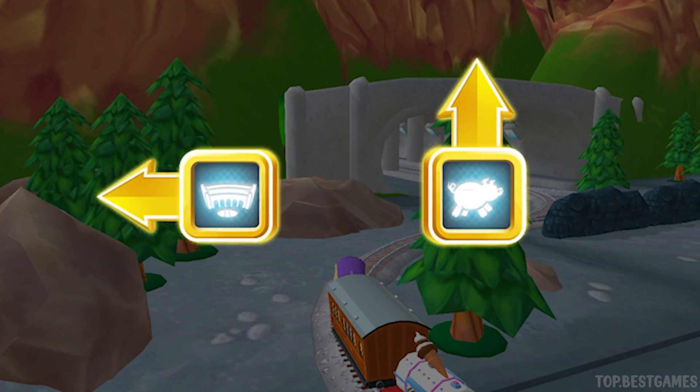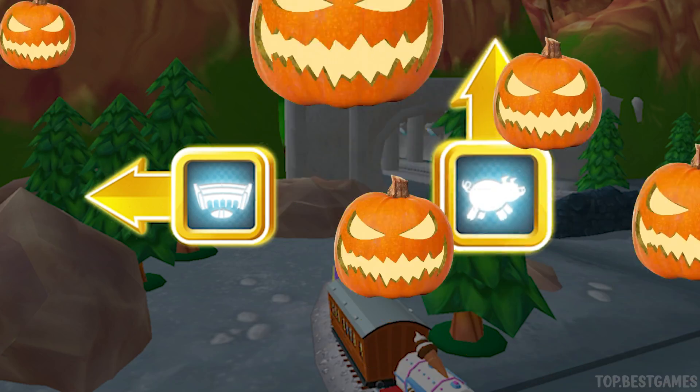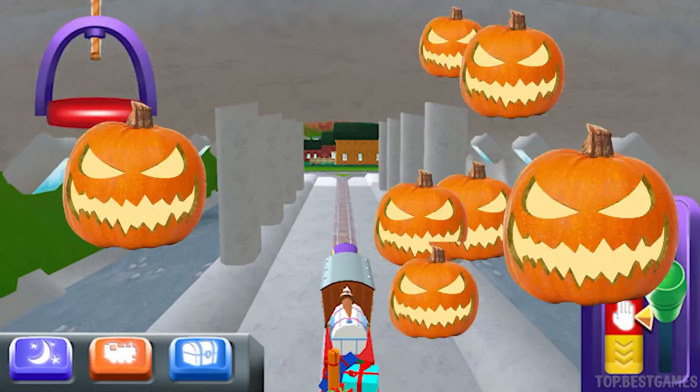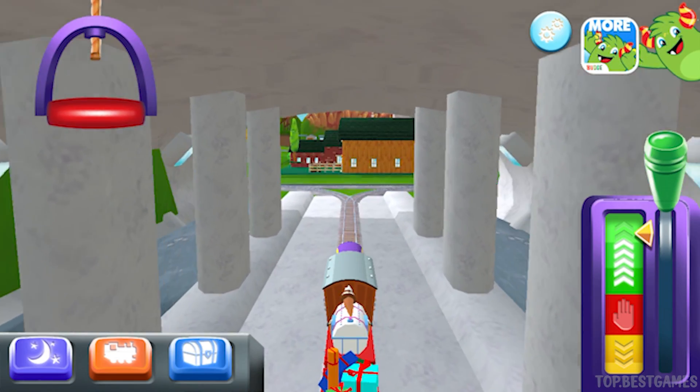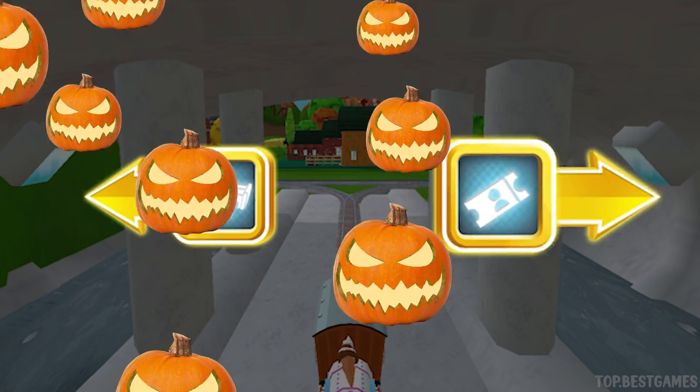Which way do you want to go? Left leads to Tidmouse Sheds. Forward leads to the pig farm. Next dock: Tidmouse Sheds. Left leads to Tidmouse Sheds. Right leads to Knappford Station.